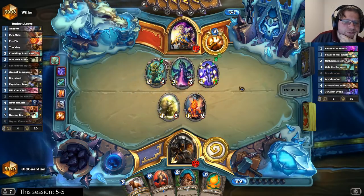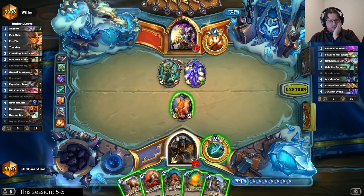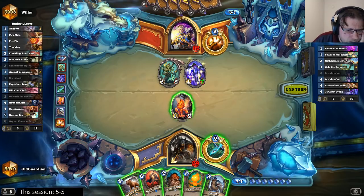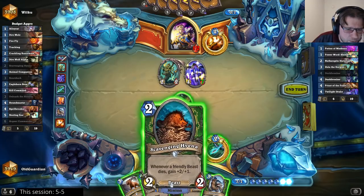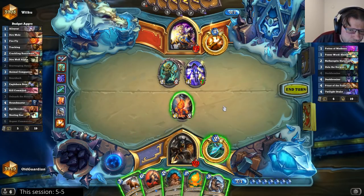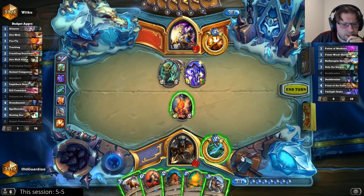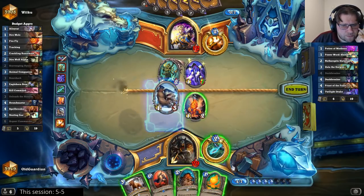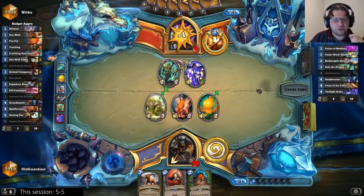I could obviously kill that Zola. There's another Duskbreaker now. If I play Scavenging Hyena, Unleash, kill that Zola — Scavenging Hyena becomes a 6/4. How much does it really help my attempt to win the game? I think I'll still hold on to that one. Just push a little bit more damage to face.